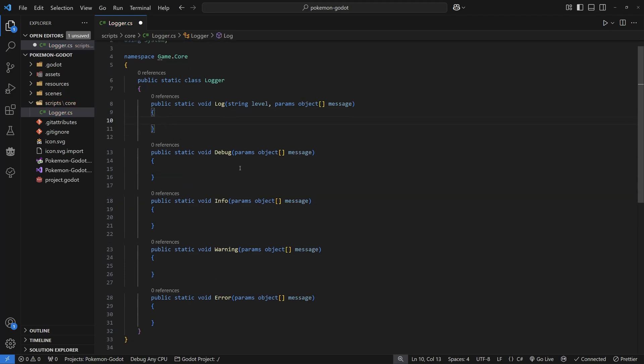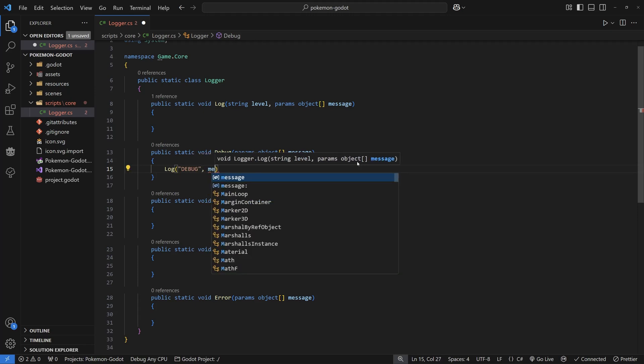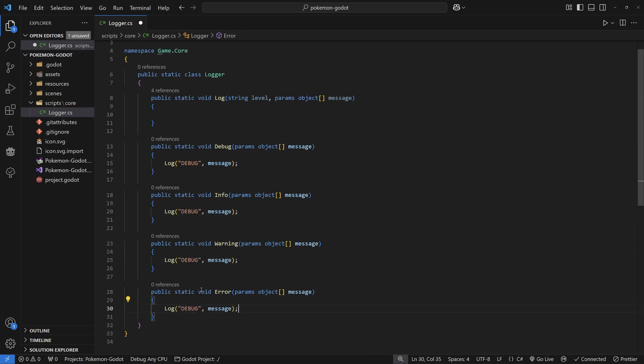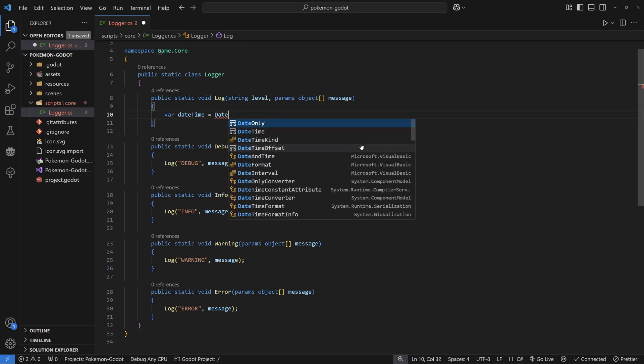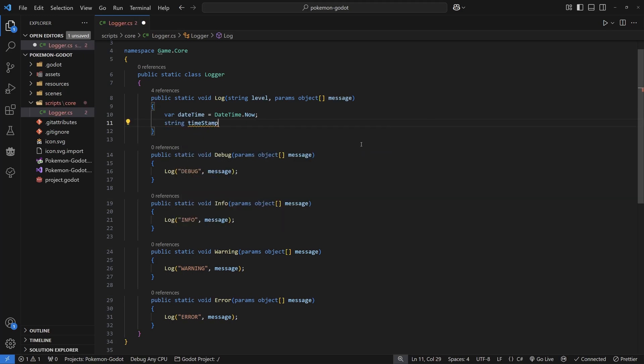Any changes we want to make to our logging class we can just do inside this Log function and ignore everything else. Depending on how you like to construct your log message, you may want the log level and then that's it, but I like to add a couple extra things — the date and time, and where the function was called from via the stack trace. Let's create a couple of variables to help with that. The datetime can be grabbed from DateTime.Now, and you can add formatting to specify year, month, day, hour, minute, second — whatever you prefer.